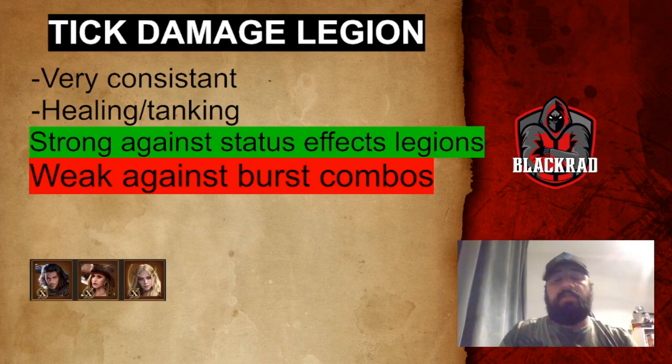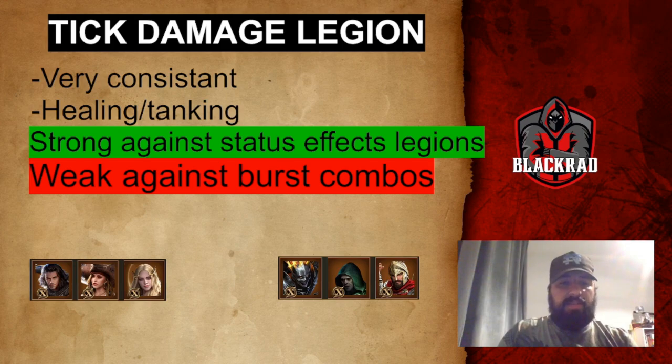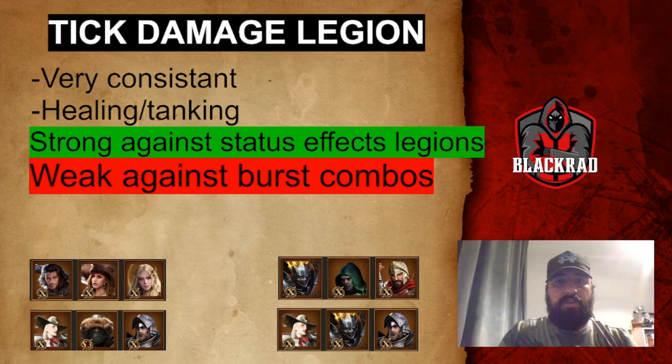Examples of Tick Damage Legions include: Arslan, Scarlet, and a Healer — the most popular; Hellfire, Poison Master, and Belisarus; Loman, Bleeding Steed, and Warhammer; and Loman, Hellfire, and Warhammer. These legions are a bit more defensive and always feature a healer or sustain hero. Their goal is consistent healing and steady damage every round — which is why they struggle against big burst combos but excel against Statue Effects Legions.